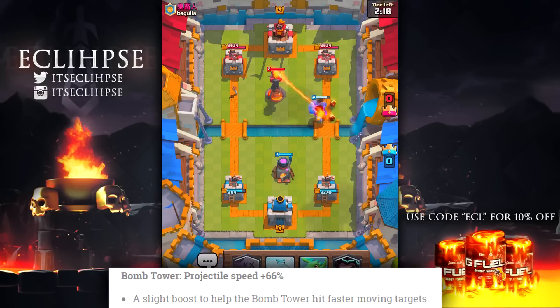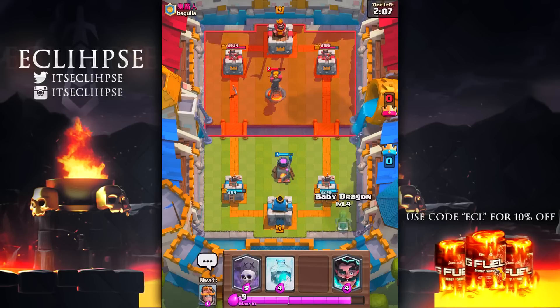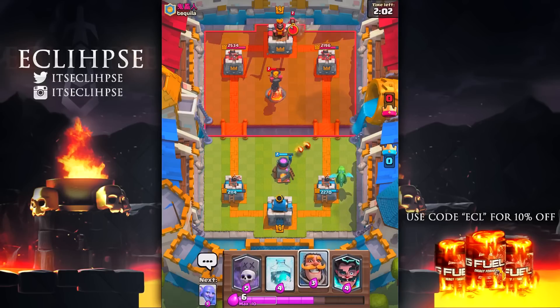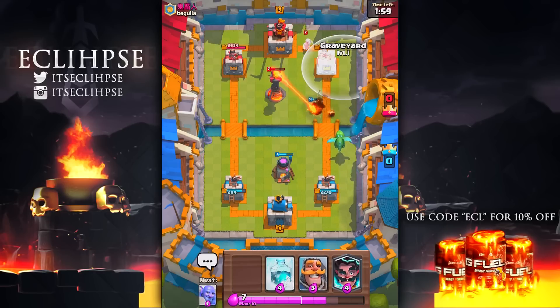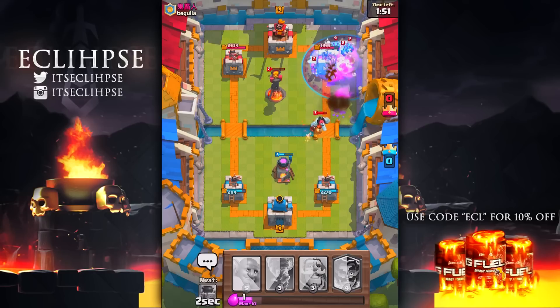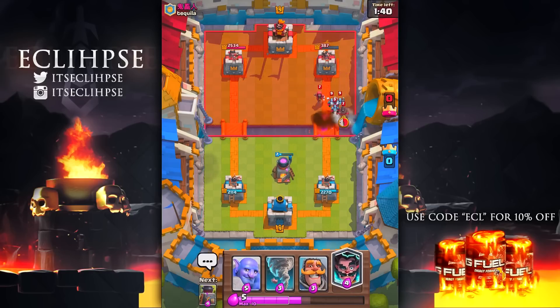After the Clone spell, we have a change to the Bomb Tower. The Bomb Tower is already a pain to deal with, but they're making it throw bombs 66% faster — it's going to be launching bomb after bomb continuously. It already has a lot of hit points and can withstand a lot, so throwing 66% faster is kind of scaring me. I may start running this in some of my decks. Against something like the Royal Giant, this could become like one of the best defenses in the game.